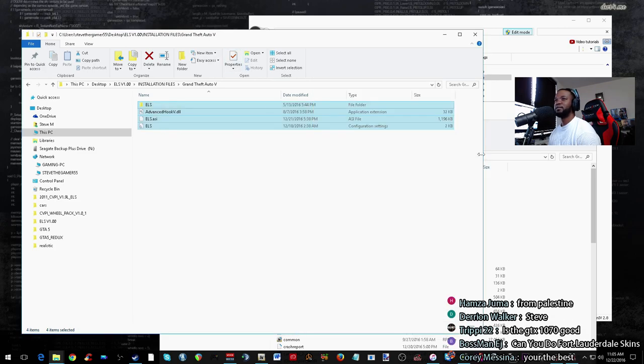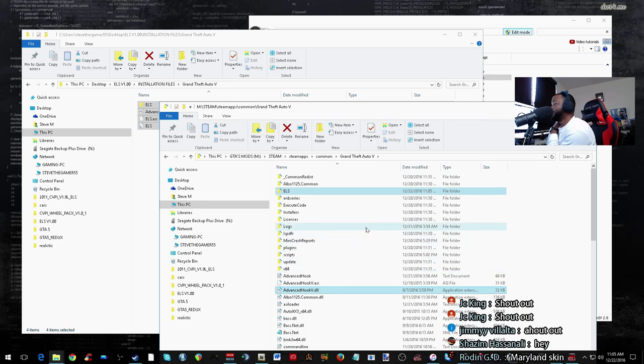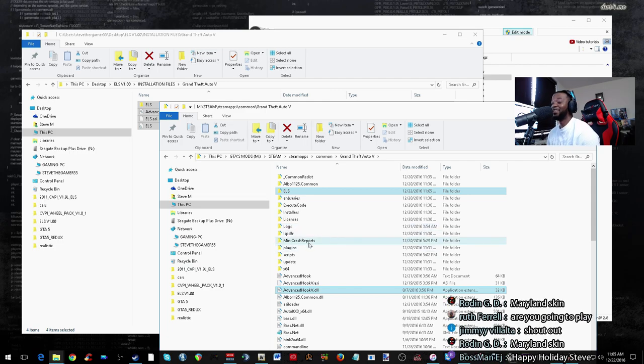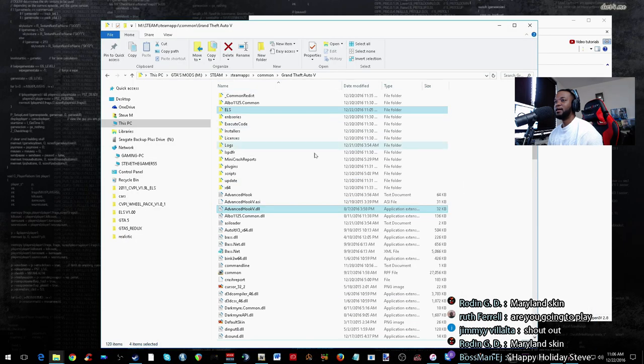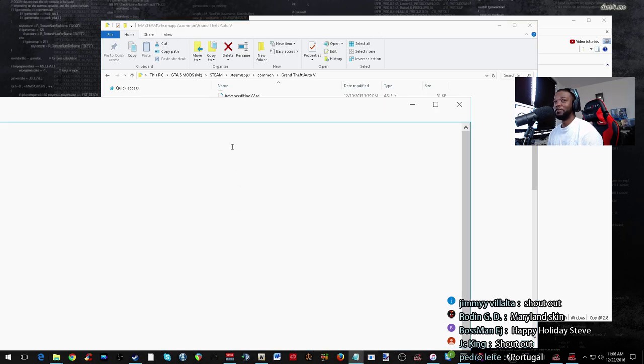This is 64... oh, this is 32. I'm hoping it's not going to mess up my game — that's the only thing we really have to update. Oh, this is a different advanced hook. Okay, this is a deal. So we're going to play around with the settings a little bit. The settings are usually straightforward — like if you know how to read, it should be straightforward for you.